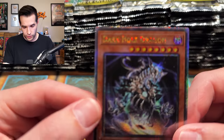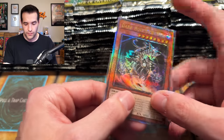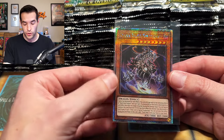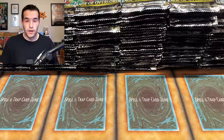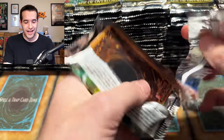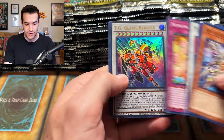Dark Hole Dragon — very cool. I don't think this is a big one, but it's a really cool card. Dark Hole Dragon, you've got to love it. Our first 25th Anniversary — I totally forgot about that. I was so excited about the SP I forgot those were a thing that exists in this set. TG Glaive Blaster — okay, not that crazy. Let's get that SP 25th Anniversary and just ruin tomorrow's stream!